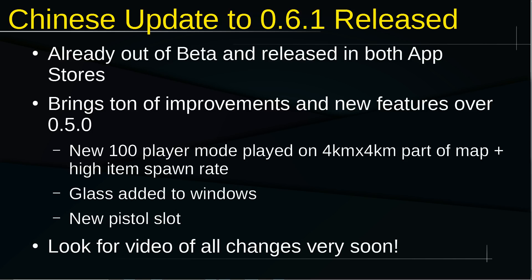They added glass to windows, so now just like the desktop version, if you're vaulting through windows you're going to be breaking glass, and if you're shooting through them you're going to be breaking glass. Right now there's no disadvantage to vaulting instead of opening doors because it's quieter, but once they add glass you're going to be able to see where people went through, and it's going to change that dynamic.